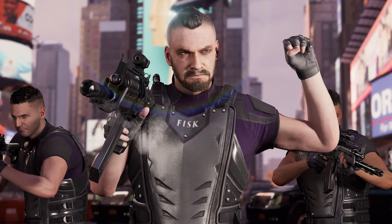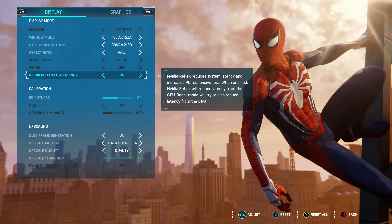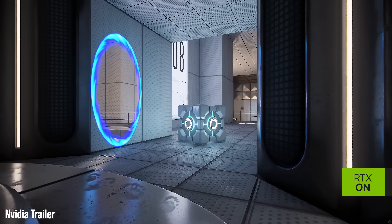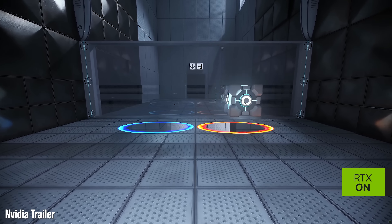Frame rate amplification might almost sound like a magic bullet, but there are downsides. There's a reason the DLSS 3 feature set isn't just about frame generation — it also includes NVIDIA's Reflex technology, which reduces latency by optimizing the relationship between CPU and GPU. Reflex is forced on with DLSS 3 frame generation because of the buffering being introduced. Two frames are rendered, then an AI-generated frame slots in between, and Reflex aims to mitigate the extra latency this creates.